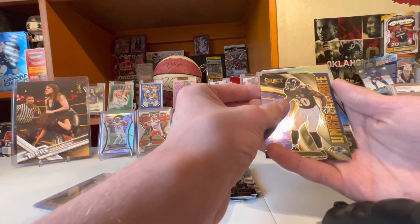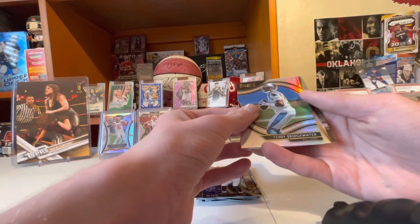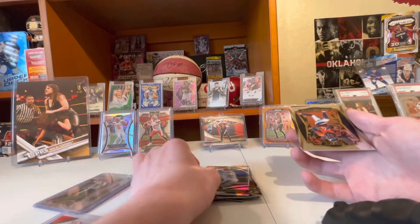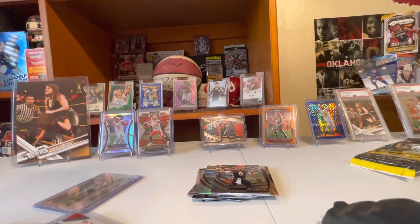Now we got our Silver Prism — Teddy Bridgewater field level Silver Panthers. And in the back is a Joe Burrow — I just saw it when I flipped over. So we got a field level of Teddy Bridgewater Silver, and then that nice Joe Burrow at the end. What a Burrow pack!